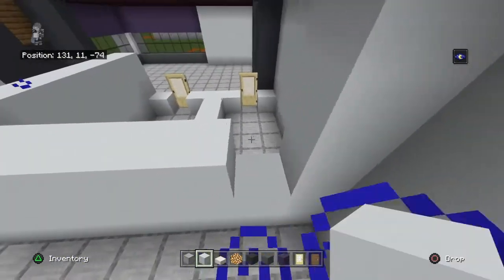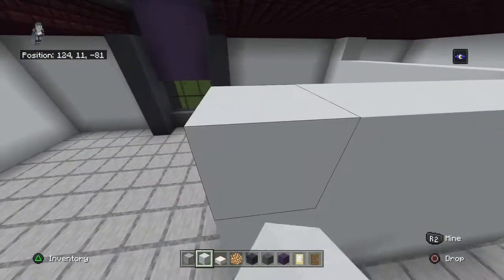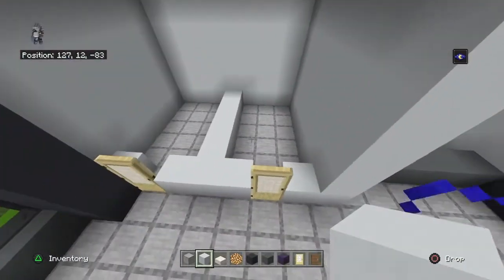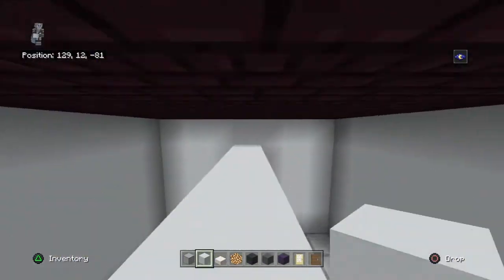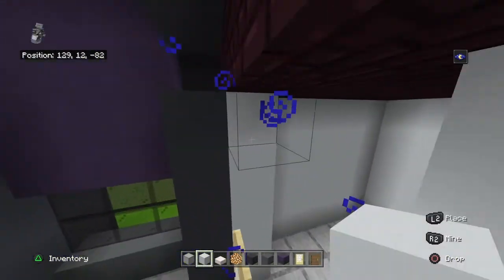That's going to be your layout pretty much done. I think all we have to do is add a door and then we're done with the layout. We also have blue terracotta to place — we need to do it before the ceiling, because that makes doing the ceiling easier and it's going to split the two ceilings in half, which is what we want.